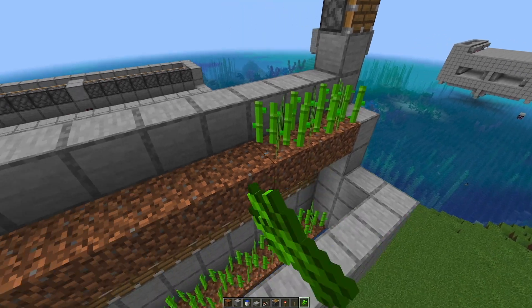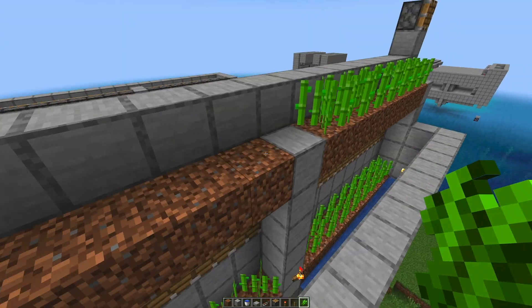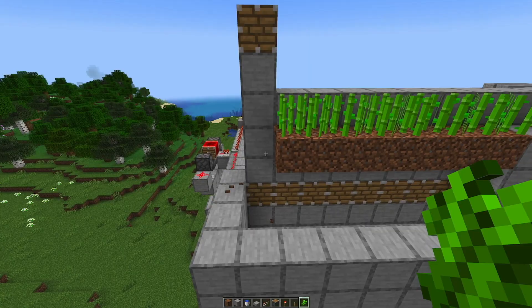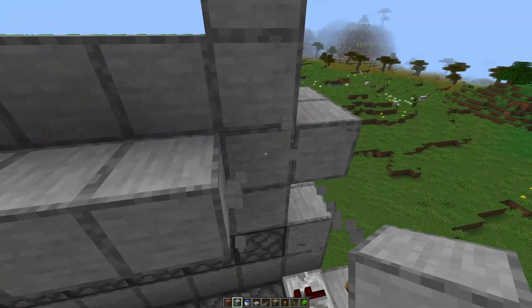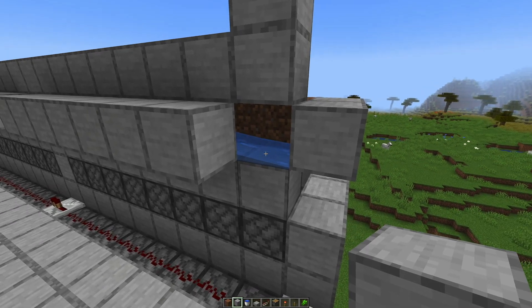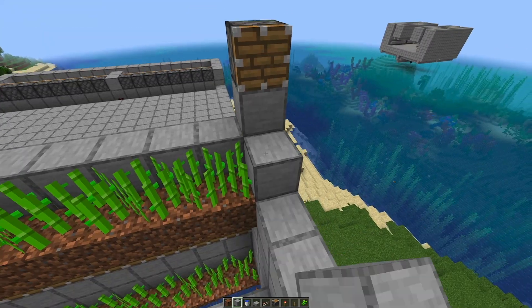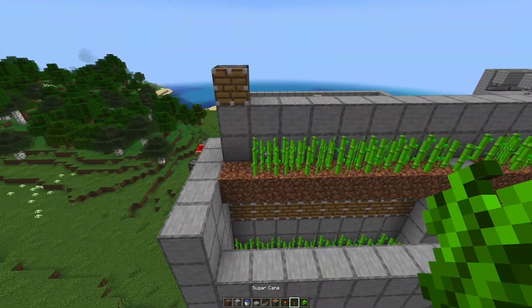Plant the sugarcane all the way, and the same over here. Something went wrong — we just need a block right there. The water flows all the way now so we're good to go again.